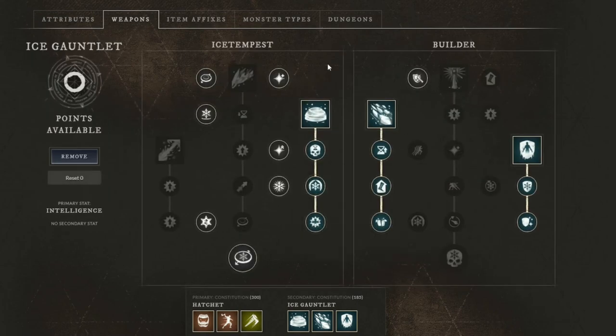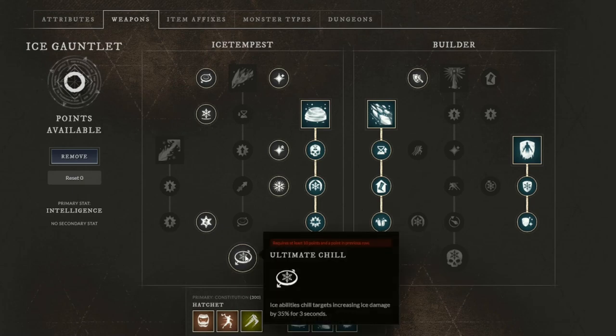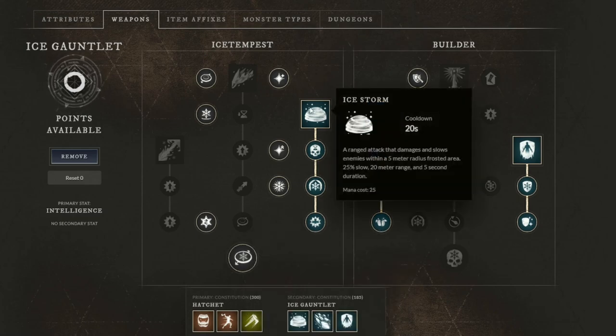Next up is the ice gauntlet — we go into all of the passives on this tree, including Ultimate Chill, which actually scales your hatchet damage as well. Although you won't get much use out of that interaction, because if you apply Ultimate Chill to a target and then swap weapons it doesn't get reapplied, so you only have about three seconds — like a swing or two. But this is still nice to have, and even in ranged situations using just the ice gauntlet, it's still really useful.